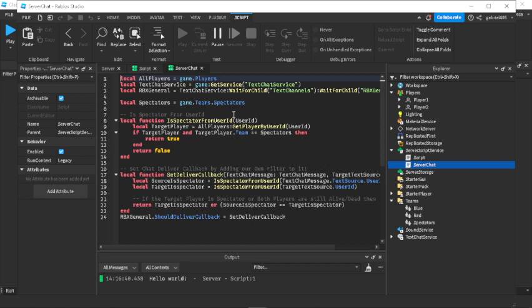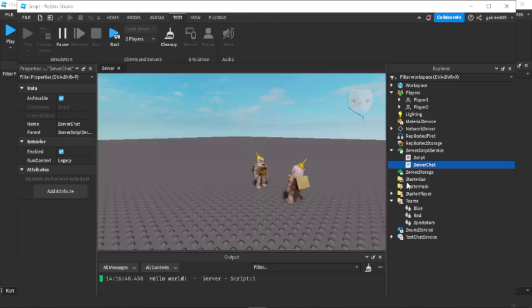This is the script we have here — it's a very easy script. If they are on the spectators team or still alive, they can communicate with each other. This will be linked in the description. For the tag, you'll also need a second script.